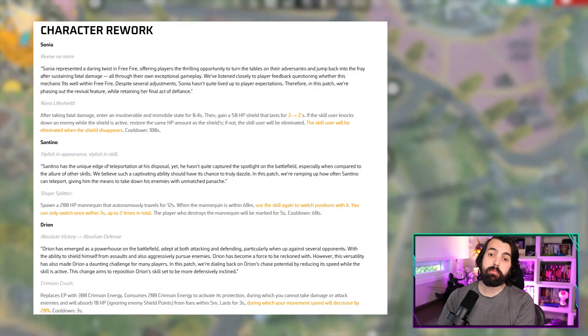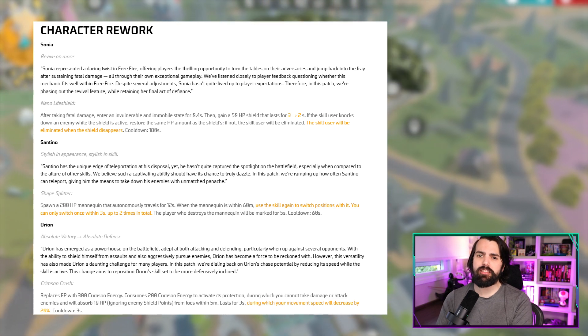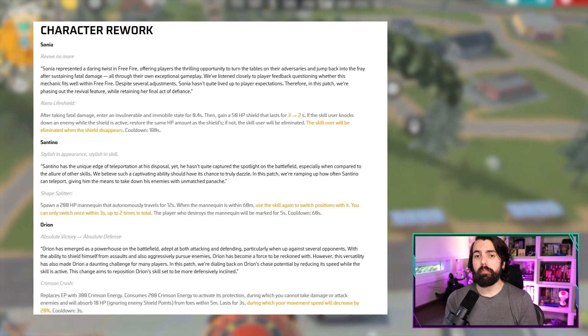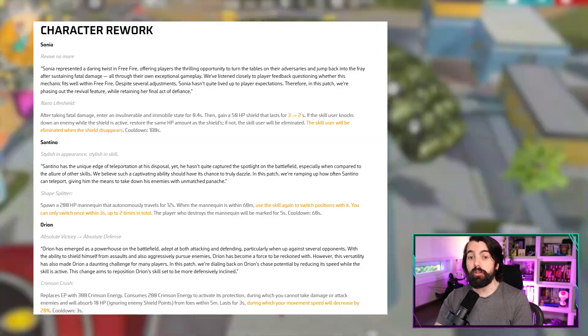The OB-43 update brings rewards to Sonya, Centino and Dorian. Sonya's final act takes center stage, Centino gets a teleport boost, and Dorian's chase potential is getting a tune-up. Plus, get ready for a more diverse and competitive meta with balance adjustments to some of your favorite characters.